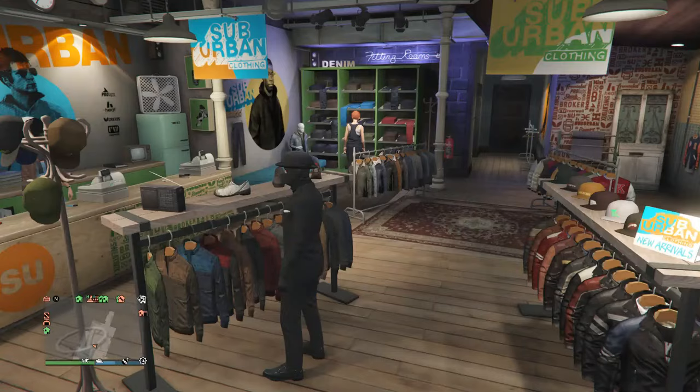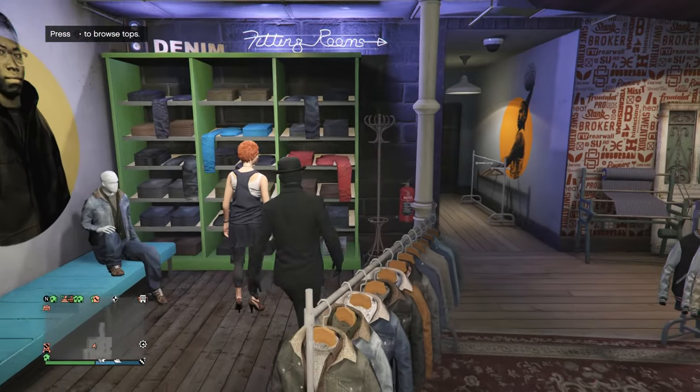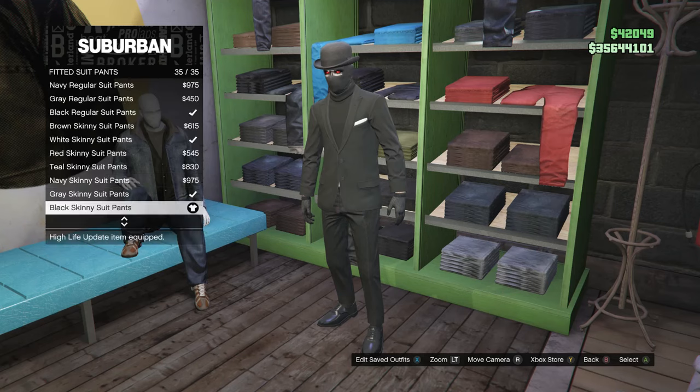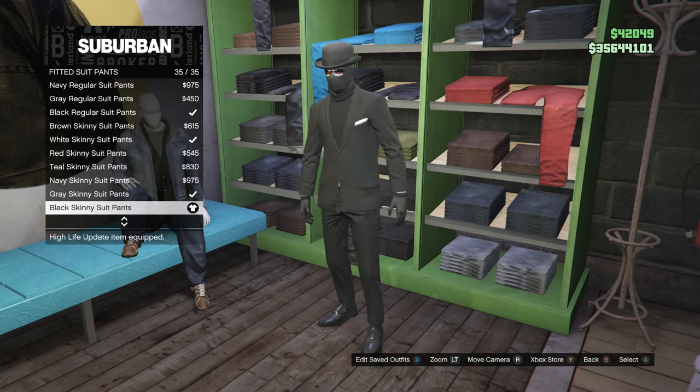After you equip the black turtleneck, back out of the tops and head over to your pants. Scroll down to fitted suit pants, which is on slot 12, and click on fitted suit pants. You're going to be looking for the black skinny suit pants, which will be on slot 35, all the way at the bottom.